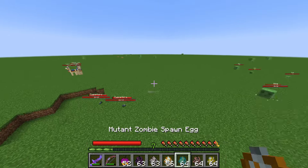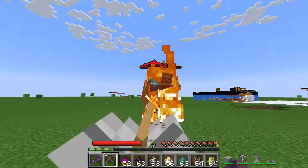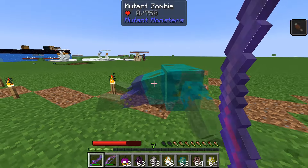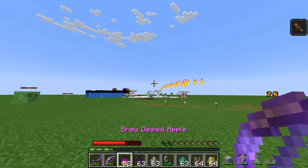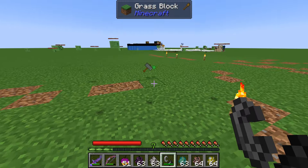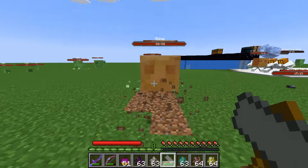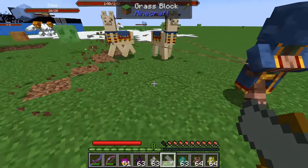Next is the mutant zombie, which we saw at the beginning of the video. Very strong — it will earthquake you and can even slam you up into the air. When you kill it, it will normally not be on fire, so it recovers from death with 20 health. You need to use flint and steel to ignite it immediately and it will die without recovering. It drops the Hulk Hammer — 10 damage — and when you use it you can do a little earthquake, hitting multiple targets at once.